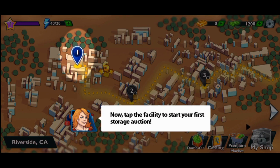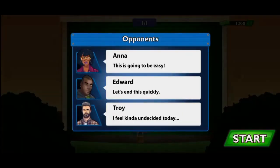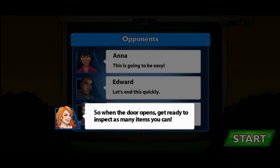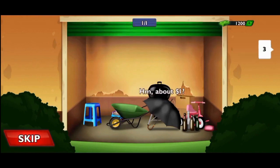Tap the facility to start the first storage option. Opponents: Anna, Edward. Before the auction begins, the bidders have a very short time to estimate that unit's value. So when the door opens, get ready to inspect as many items as you can. Start!